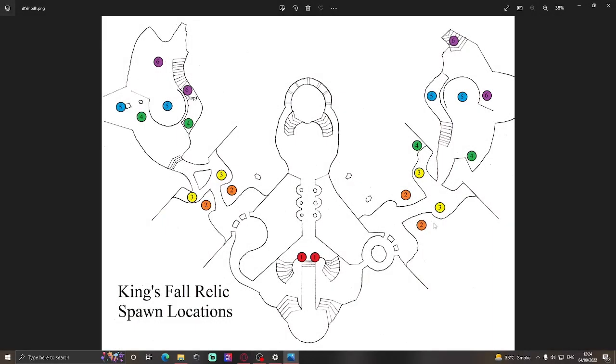Today I'm going to talk about how to get the Control Dunk triumph in Destiny 2. It's basically one of the worst and most confusing triumphs to get in the King's Fall raid — I think it's by far the most confusing one in the entire raid. The triumph description says you must not let the same player deposit the relic twice until everyone on the team has done so, which is a really confusing explanation.